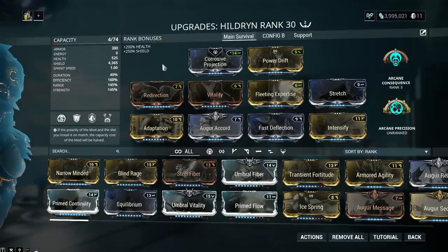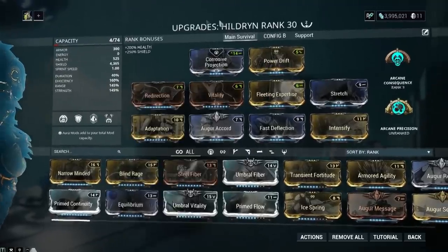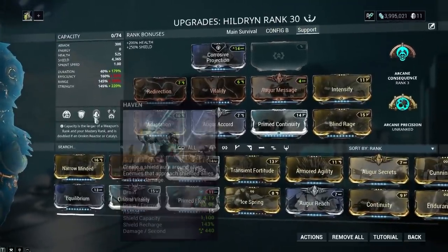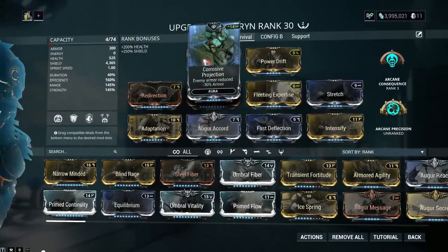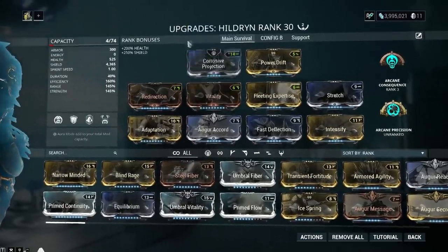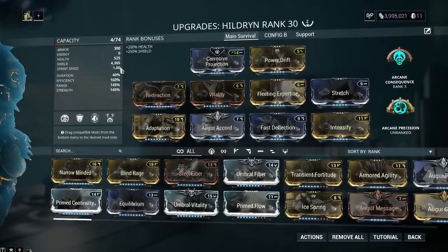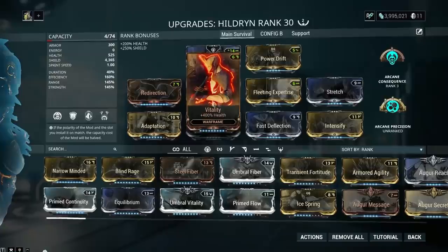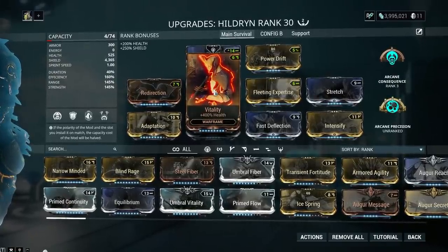Okay, so these are my two builds. Main survival is built for Balefire and Age of Storm, and support is built for Shield Pillage and Haven. Starting off with main survival: Corrosive Projection - great. Most Warframes produce armor, especially coupled with Shield Pillage, even on this build. Moving on: Redirection - obviously a staple because of Hildryn and her shields. This is brilliant. Vitality - this is needed, in my opinion. You could swap this out for Vigor, but this is definitely needed.